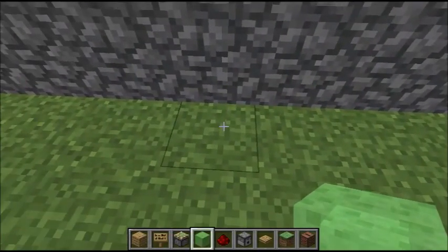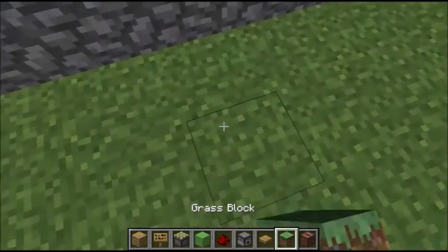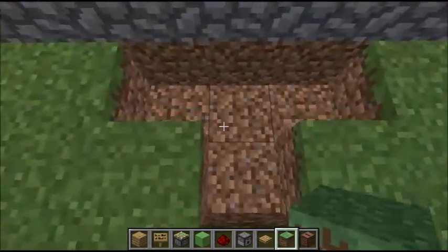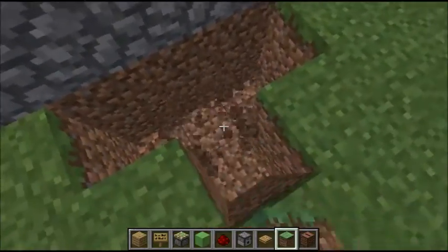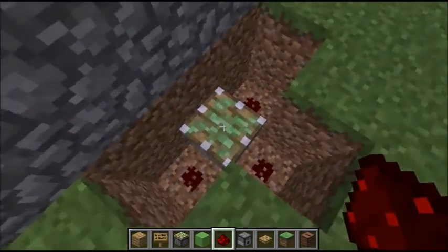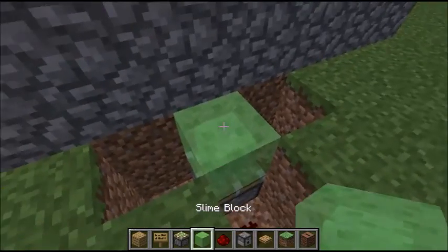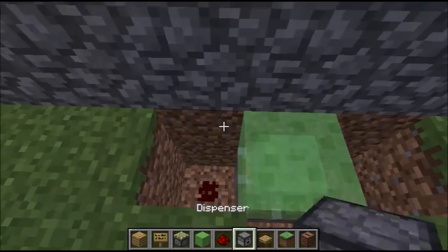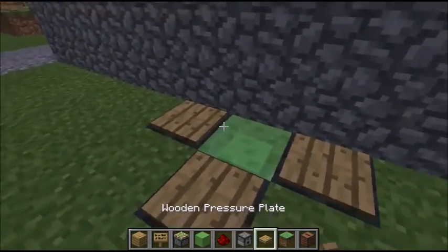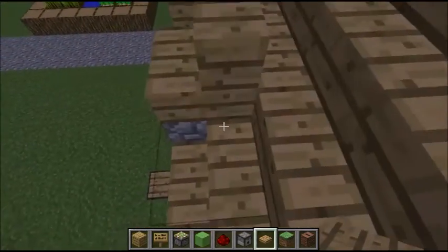What you do is you build something like this against the wall. Next, you dig one more deep. Then put a sticky piece in there. A slime block there. Dispensers all around. And pressure plates all around. Now you can jump onto the top of this house.